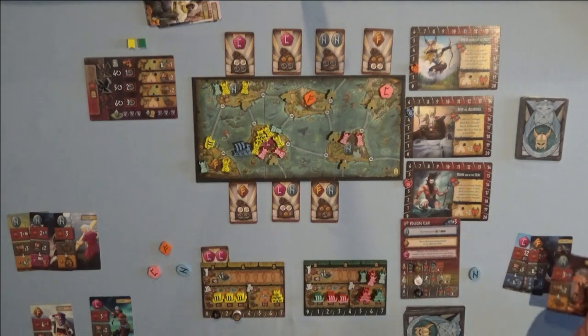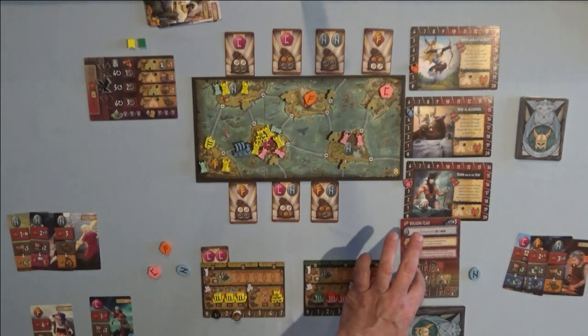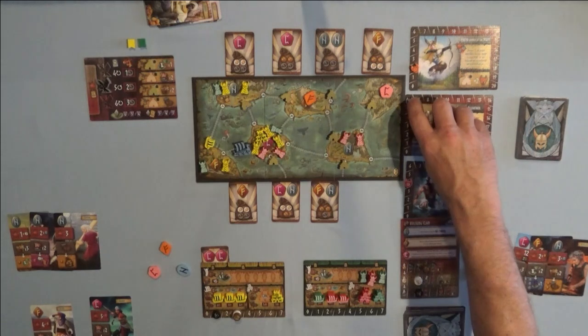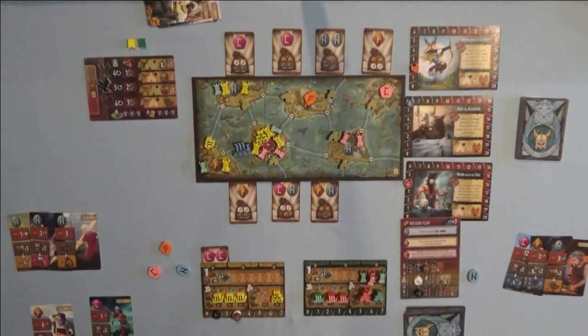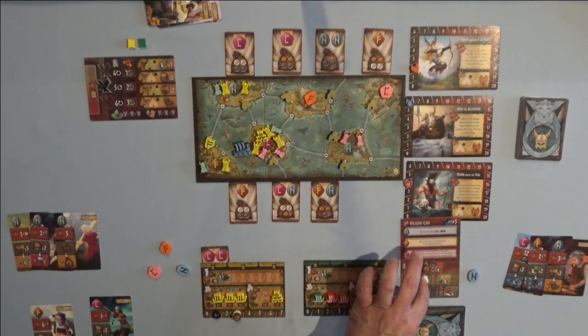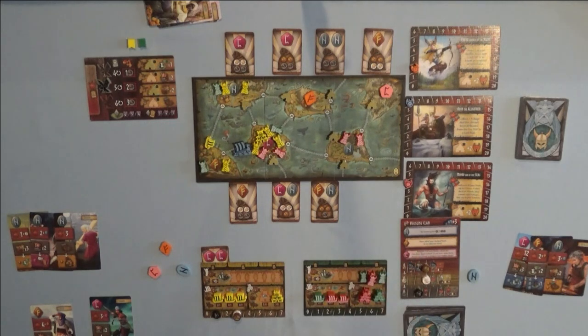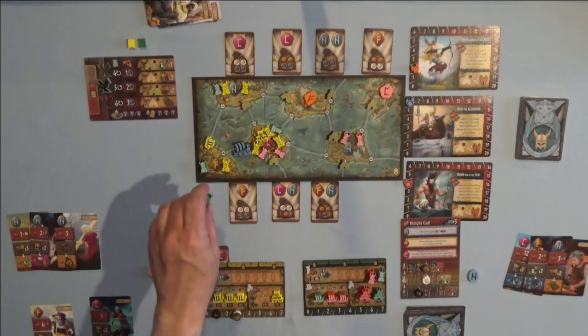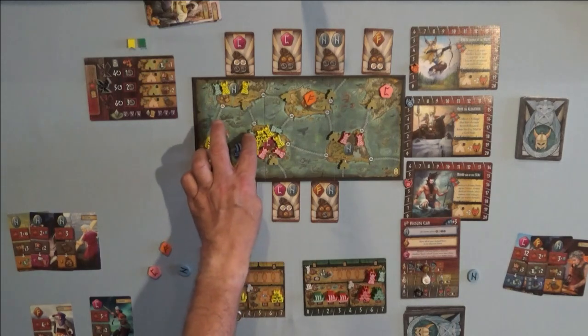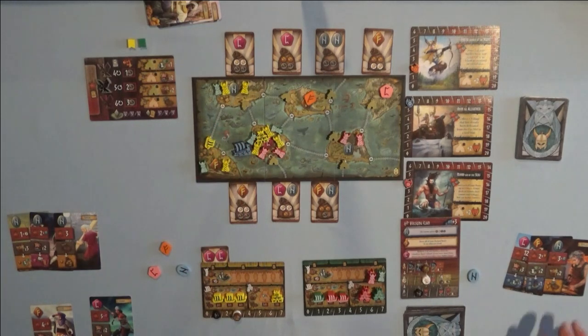Now it's the Automa's turn. He gets to collect two resources. He doesn't get the special action so he collects wood and increases the fury by one — Odin is up to six on his fury because that's the only token he has. Wood goes up by one. He gets to place a settler on an island where his boat is, giving him a total of six to my seven — I'm still in control, but barely. That ends his turn.